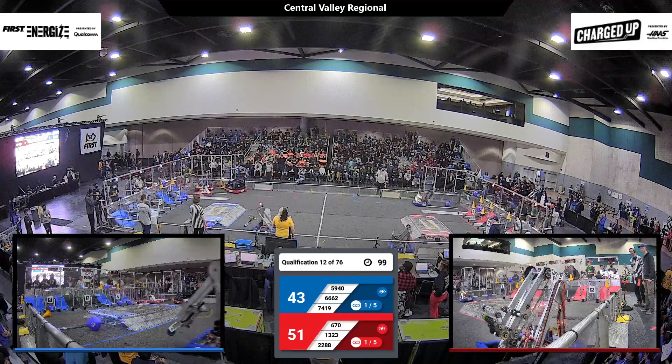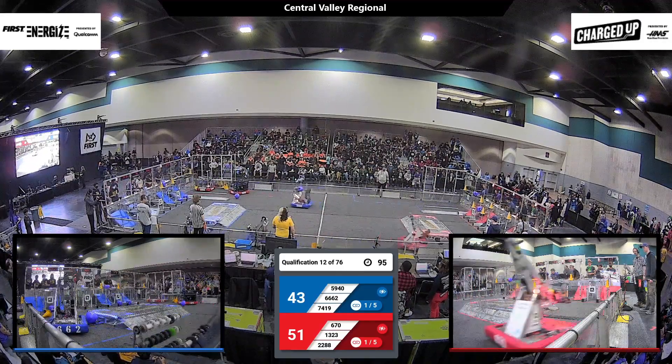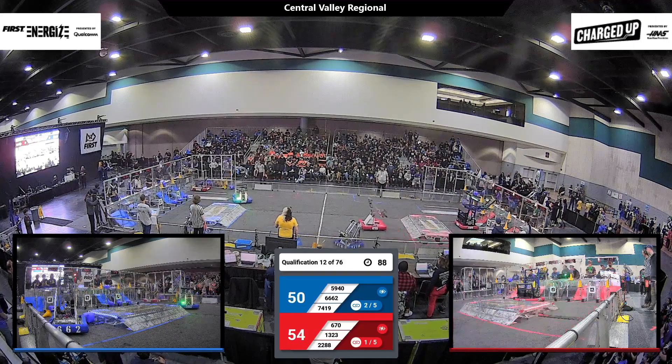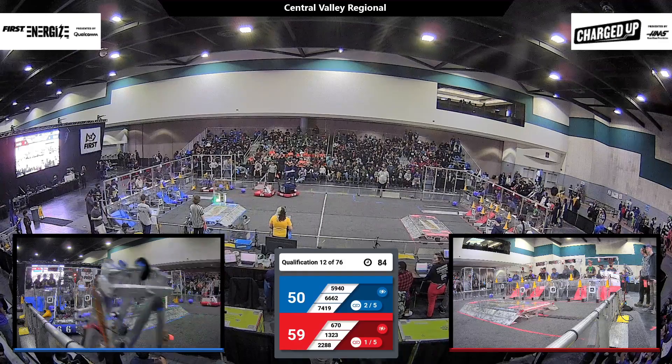66-62, trying to pick up a game piece. There goes 670 — they picked up a cone for the Red Alliance. Moving across the field, where will they place it? Looks like they're going to go for the middle node on the cone. That scores three points for their alliance.